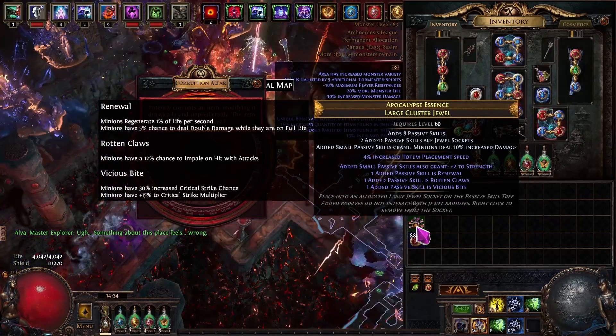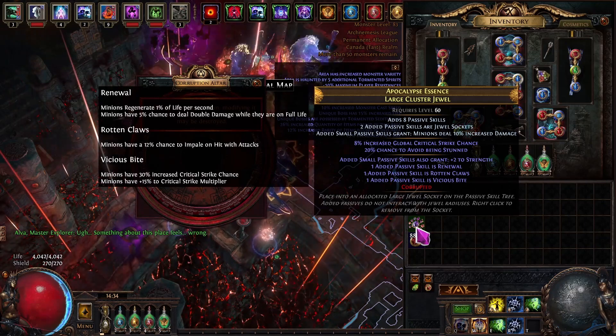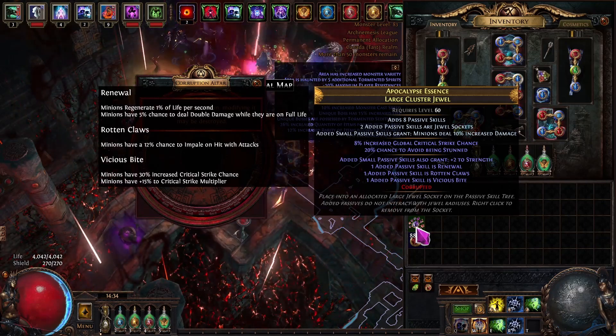Boring. Here we go, here we go, here we go - totem placement speed! Oh! Avoid stun, and global crit strike chance! Oh!